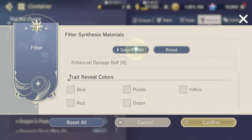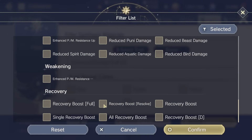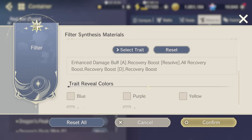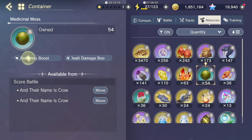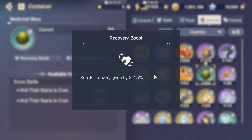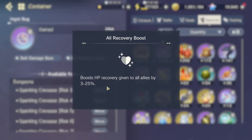The other traits you care about for Liddy are recovery traits for the secondary trait. They are less important than Enhanced Damage Buff A, but still good to have. You really do want Liddy to have good healing, so you do want healing traits — it's just that the damage buff trait is more important. For the secondary trait you can go for Recovery Boost, about 15% all recovery boost. The best one boosts the HP recovery of area healing by 25%. This is the trait that Liddy herself gives, so you might end up with this on a lot of your Liddy gear alongside Damage Buff A.